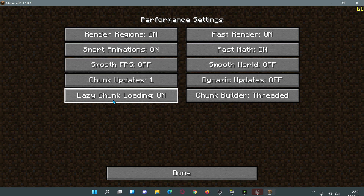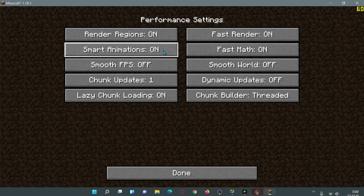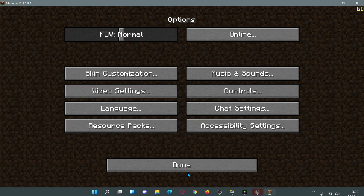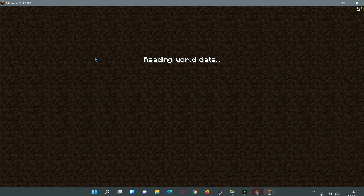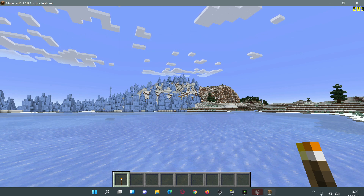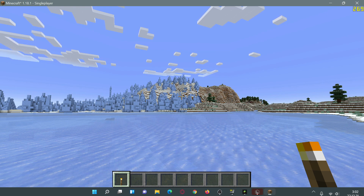In the OptiFine performance settings I've turned on fast render, fast math, lazy chunk loading, smart animations, and render regions. Note that render regions is not recommended for integrated graphics cards, but we're leaving it on for this benchmark. With all settings maxed in OptiFine, we're touching close to 270 FPS on average.